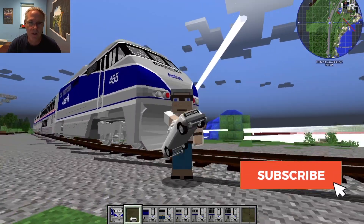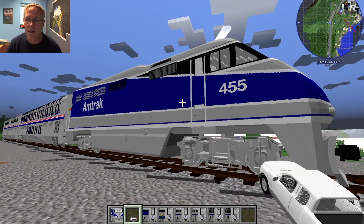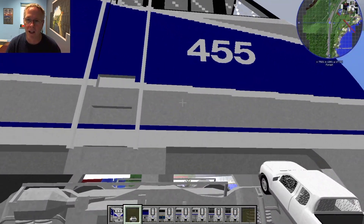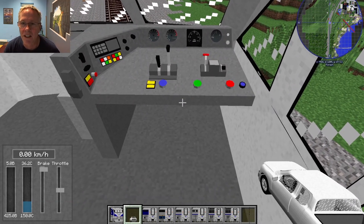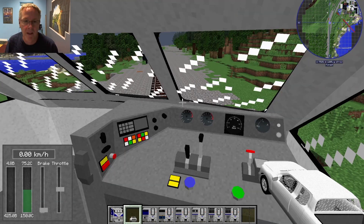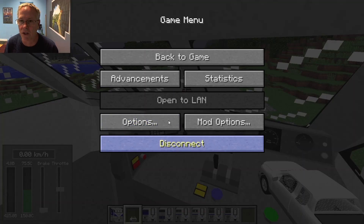This is the coolest train ever. It's part of the Immersive Railroading mod. You can get into these Amtrak trains just like you can get into anything else — you just right-click on it, and then you get into the engineer's cab. Look at that. So while we're waiting to warm this up, let me show you how to get this thing and install it.